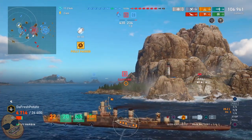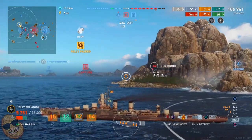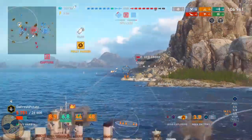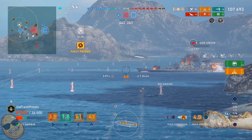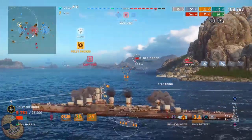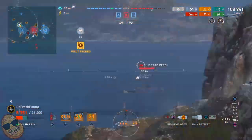We are already at 106,000 damage here in the early stages of this game. And this is where you say, all right, I'm having a good game here — it's time for me to run away. Let me preserve some health here because I want to finish the game strong. We got him with fire there and he is burning. I should have maybe switched to AP, but the AP I don't think would have caused significant enough damage to kill him right away.